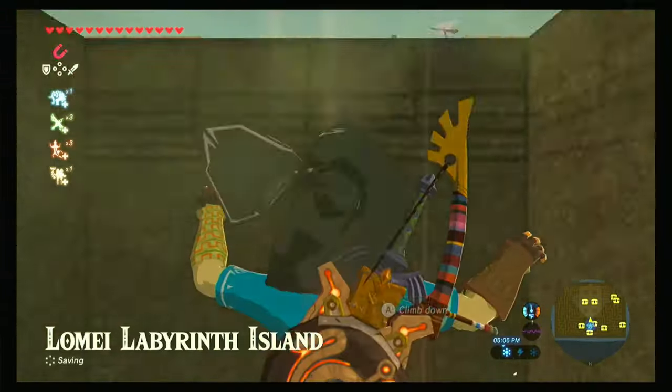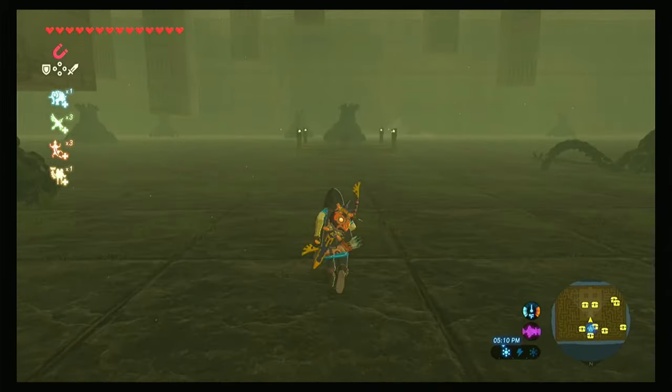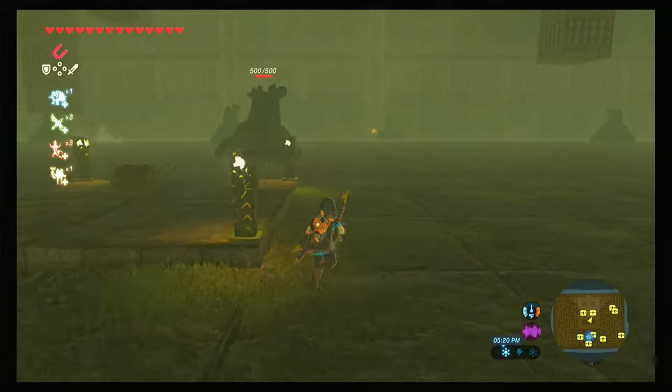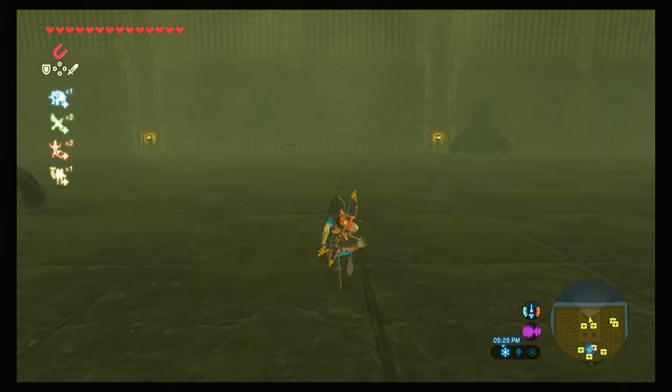Now we're just going to drop down this hole and you're going to be confronted by a bunch of guardians, but do not worry because they will not hurt you. There are two chests we want to get. Do not get this one first, because as soon as you open it all of the guardians in here are going to activate. So we're going to come back to the very back corner, which is basically the front of the labyrinth.